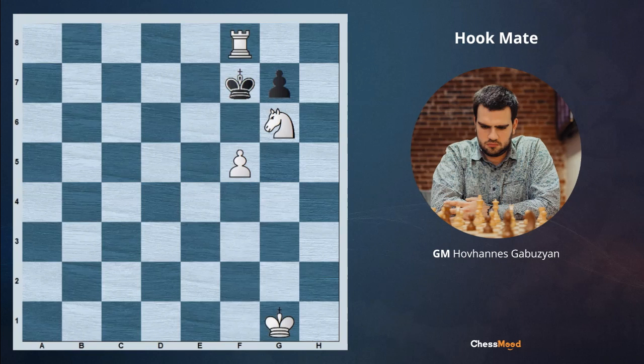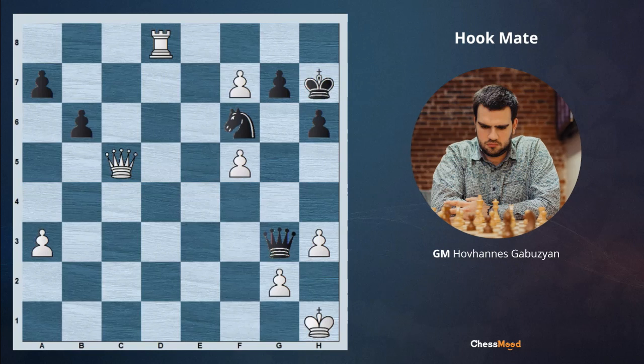This is what we are going to cover today. In the previous example, white is beginning with the Qc5 move, just getting rid of this bishop. The thing is that when there is no bishop on c5, after takes f8, knight promotion is just mating. Now after Kg8 we are going Ng6 — if Kh7, Rh8 is mating, and if Kf7, Rf8, the hook mate is happening again. Let's go ahead to see our next example.